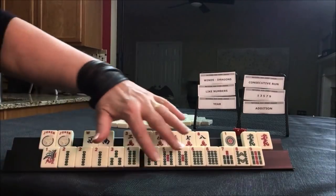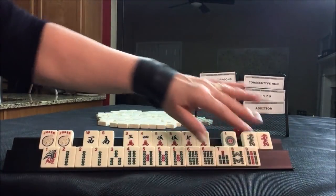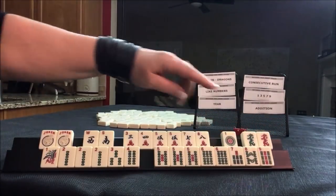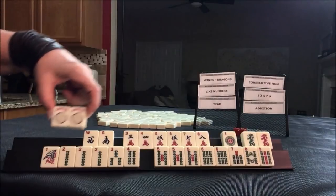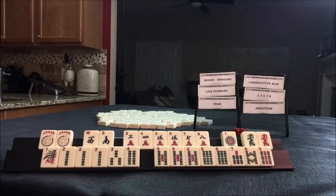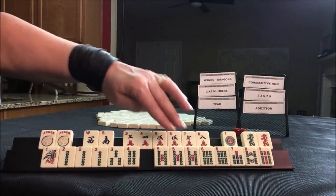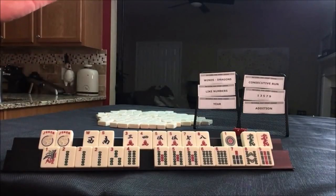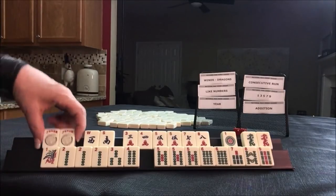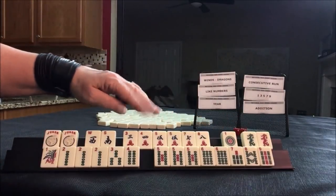Looking at the tiles: one, two, three, five — that's a four — five, six, seven, eight, nine. Five through nine. Five, six, seven. We do have jokers. There's no quint up there for a prize, so we want to force hands in these categories. We have two fives. For like numbers we need all three.